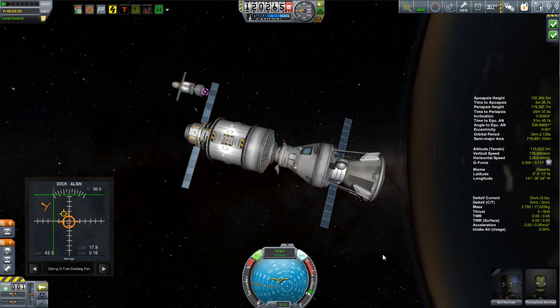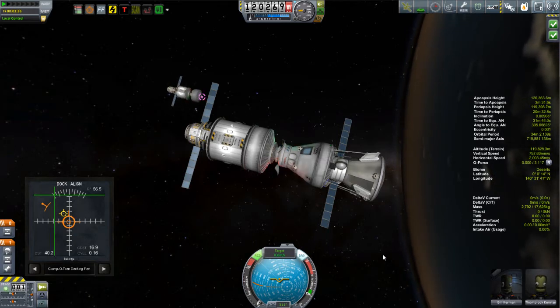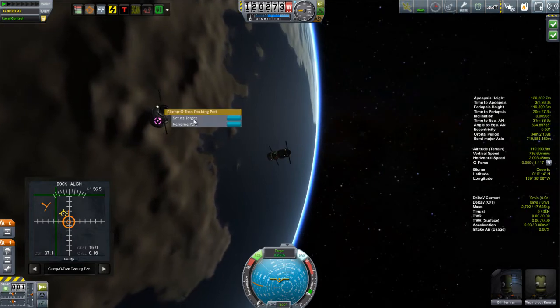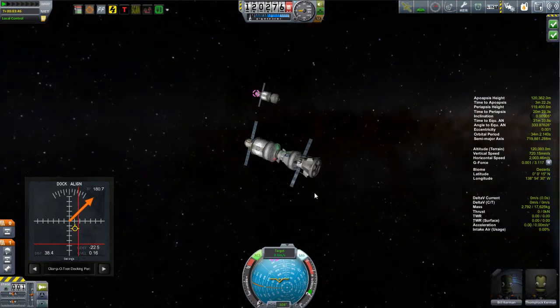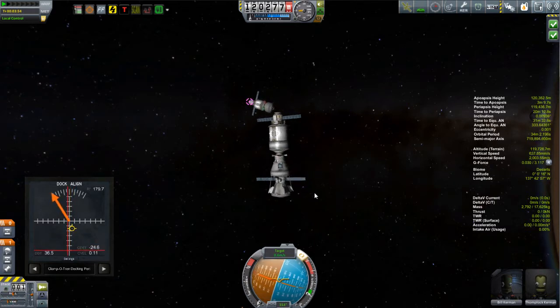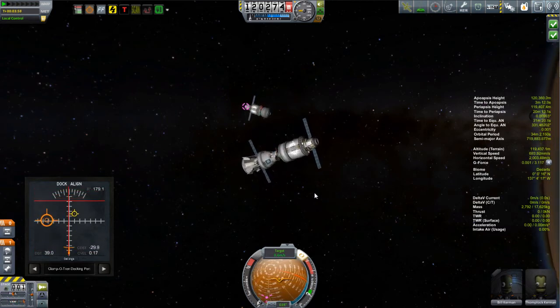As I got closer to the space station I realized I had selected the wrong docking port — I want the one at the other end of the station. One way to make this simpler is to name those docking ports: you can right-click on a docking port, give it a name, and then use the forward and back buttons at the bottom of the docking alignment indicator to select it, rather than having to right-click each time. It makes things much simpler with complicated vessels with multiple docking ports. Notice how the green crosshair went red as soon as I switched to the other docking port — that's because I'm on the wrong side.